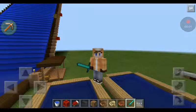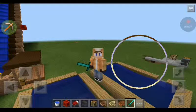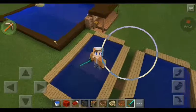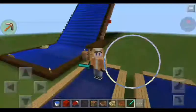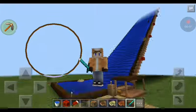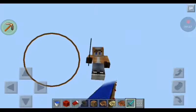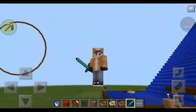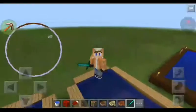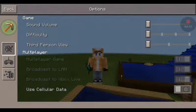Hey guys, welcome back to another video. Today I found a glitch — I found it yesterday when I was playing with this water park that I downloaded in MCPE Master. You should check it out, it's pretty cool. There's still a spiral and I'm gonna showcase it right now. Without further ado, let's get on to the video.